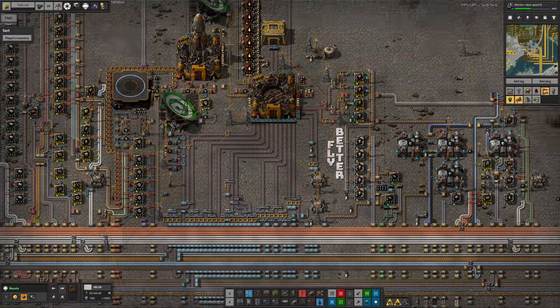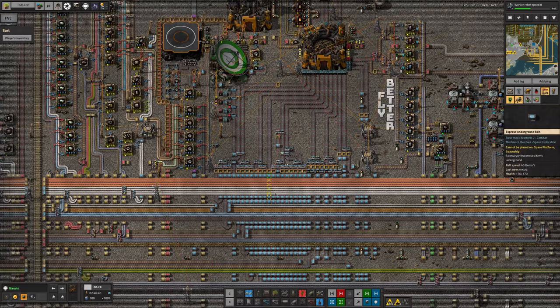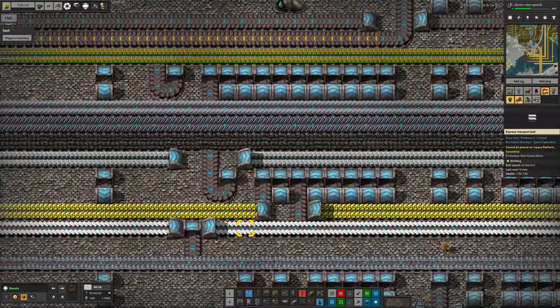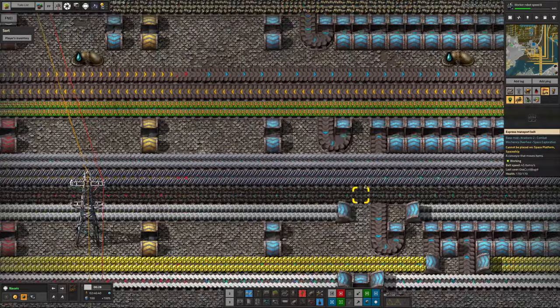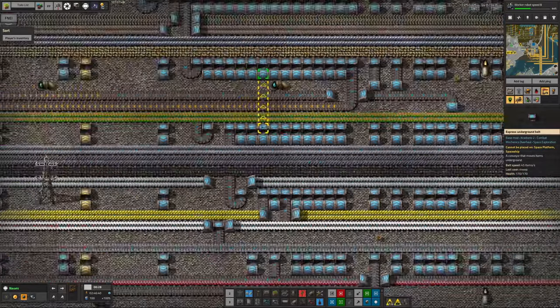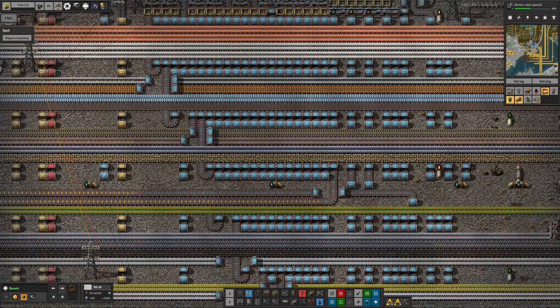Before I switched over, I did send up an additional couple of final rockets from Norvis to make sure I got all of these belts emptied. And down here I've removed the splitters that were bringing the plastic up, the sulphur, the coal and so on. All of these splitters have been removed.